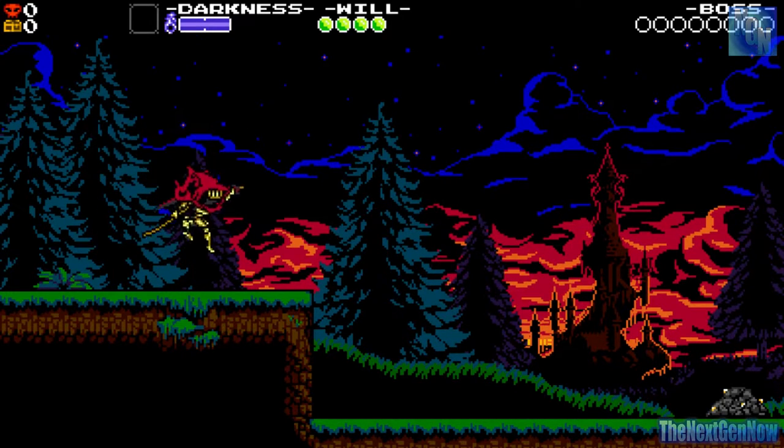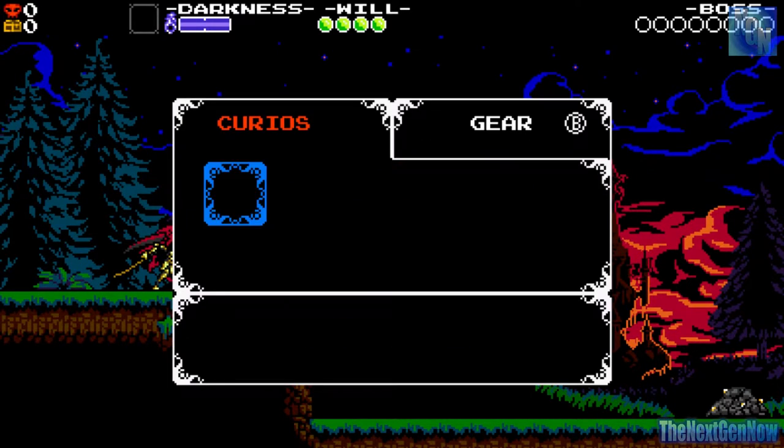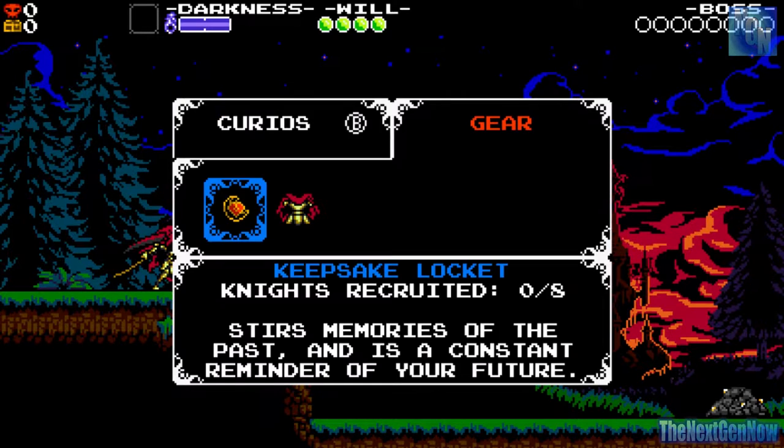There we go, I actually pressed a button there to get started. So I'm trying to get used to these controls. I've got to move about on the left thumbstick on the left Joy-Con. I've got jump, got an attack here, and nothing on that button. We've got some gear - I've got a keepsake locket. Knights recruited: 0 of 8. We need to get 8, obviously. And it stirs memories of the past as a constant reminder of your future.